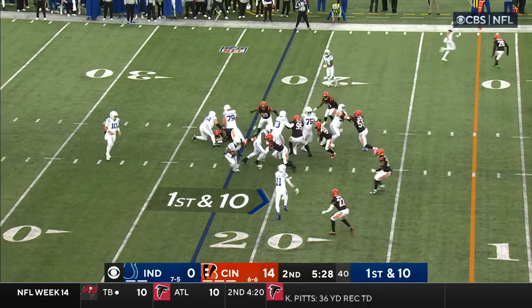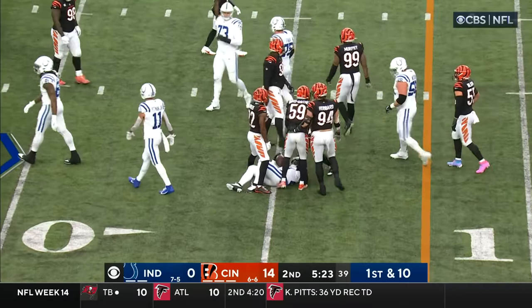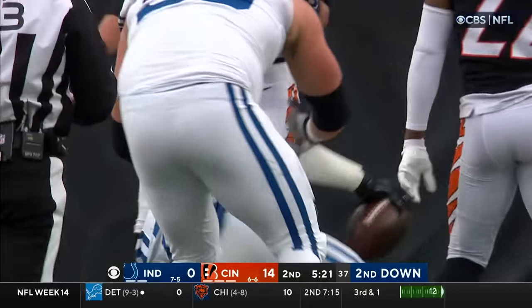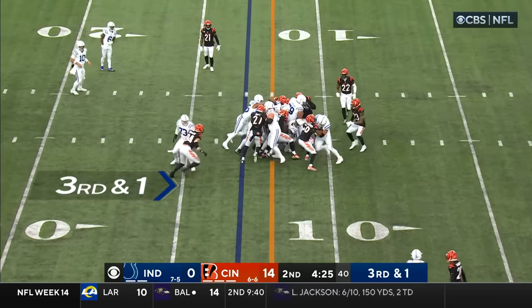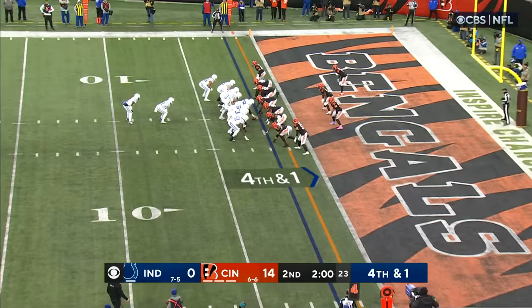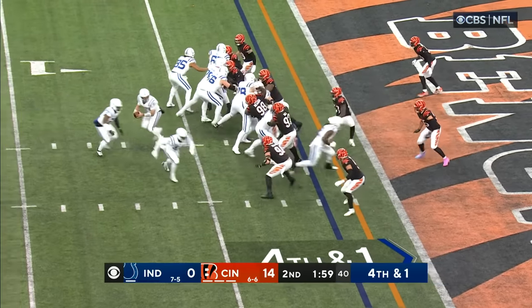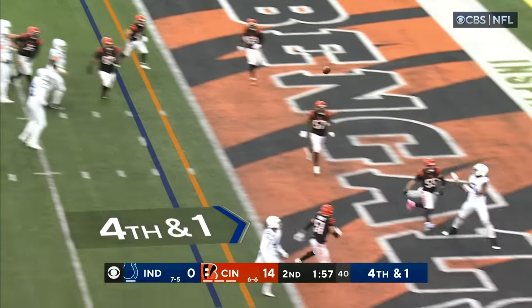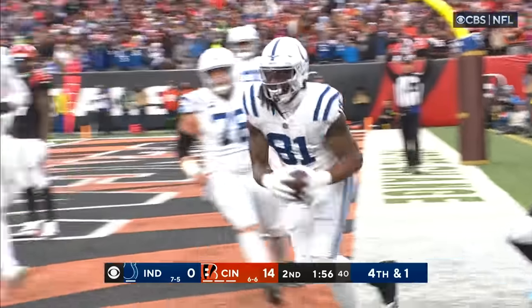First down — Moss to the edge, and Moss pounds his way down to the 15. Awuzie makes the tackle for the Bengals. They give it to him and they move the pile, trying to run behind Quentin Nelson. You've got your starting middle linebacker Zaire Franklin in there. Pull back in motion, off the play fake, mid-shoot to the back of the end zone — Mo Alley-Cox has got it! Touchdown, Colts!